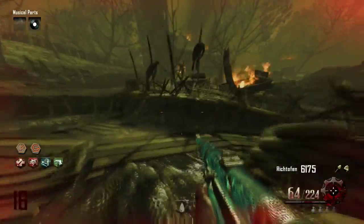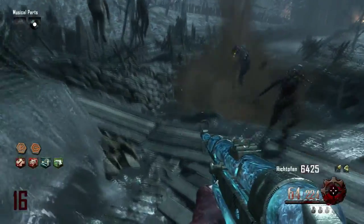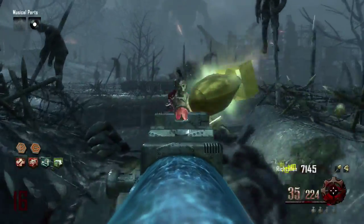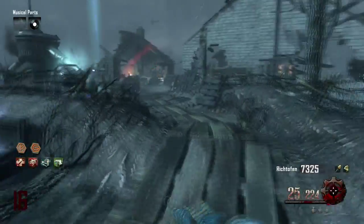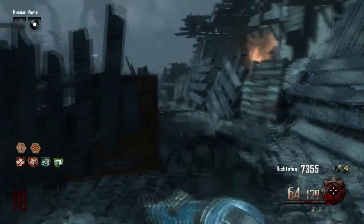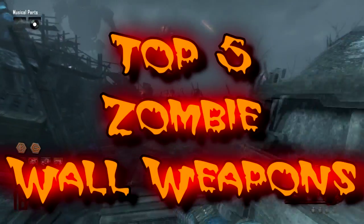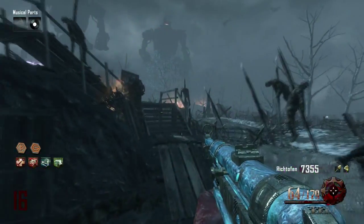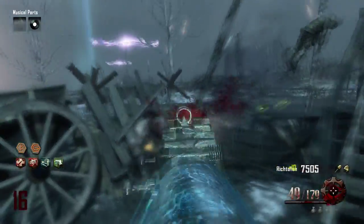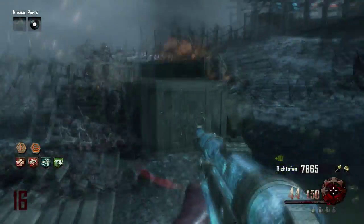Welcome back to another top five zombies video. There are a lot of things that make Call of Duty Zombies great, whether it be Pack-a-Punch, the perks, or the maps in general. But the one thing that really stands out about Call of Duty Zombies is the wall — the things you can buy right off the wall. Here's my list of my top five favorite wall weapons. If your favorite is on this list, leave it in the comment section below. And there are some honorable mentions because honestly a lot of the wall weapons are good, especially in Black Ops 2, which has some of the best wall weapons in Call of Duty Zombies history.